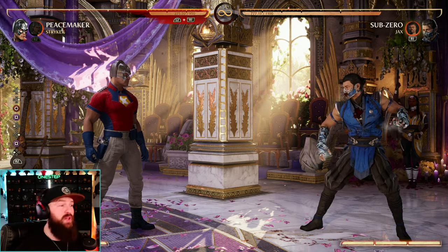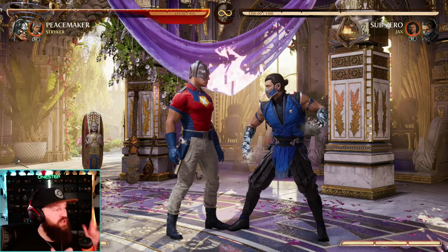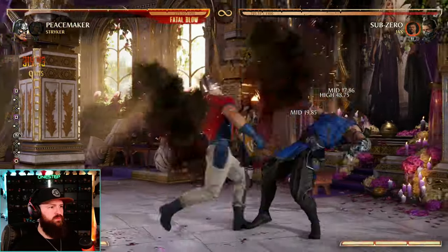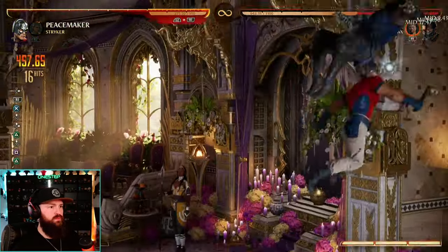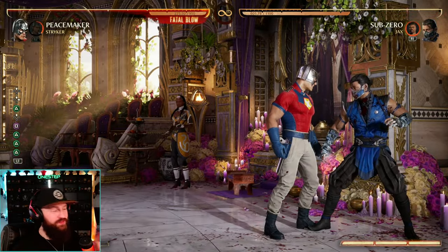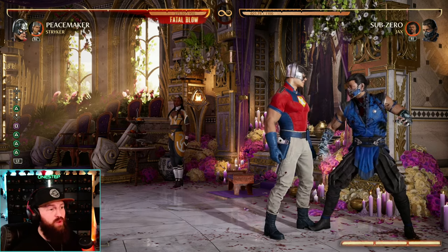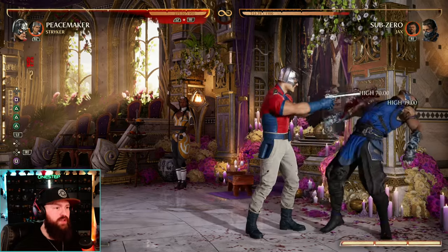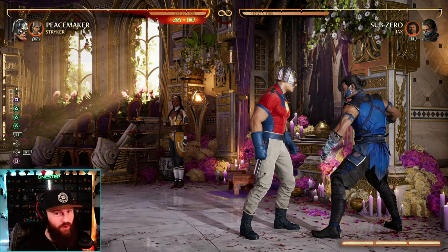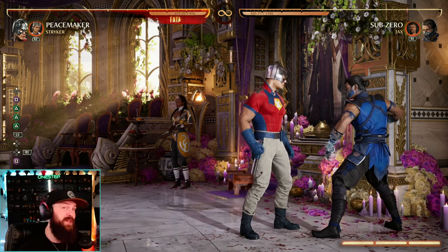That same concept applies to Kano, by the way. So whether you're using Striker or Kano, here's how a full combo using that strategy might look. We can continue from there, but that alone was 500 damage. We can either go and do the Fatal Blow from right there, or we can cancel that grab combo and do an enhanced gunshot for even more combo extension. So yeah, Striker and Kano really offer Peacemaker even more damage than he's already got, and he's got some pretty good damage by himself.